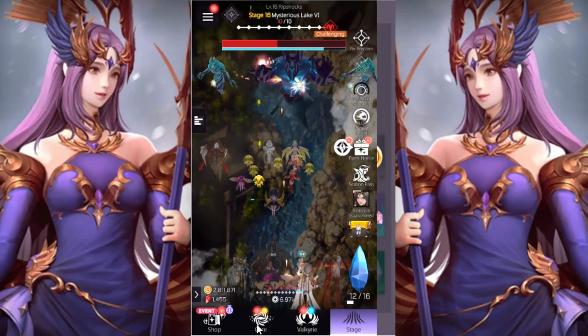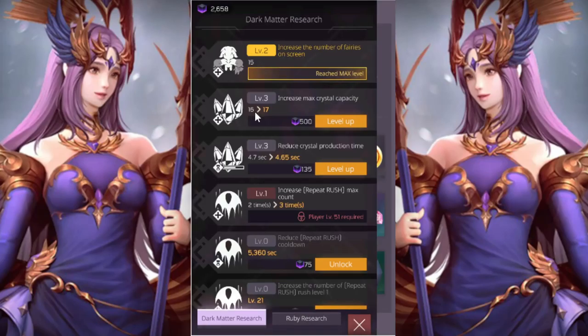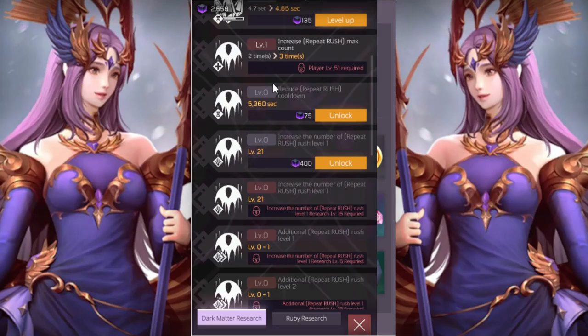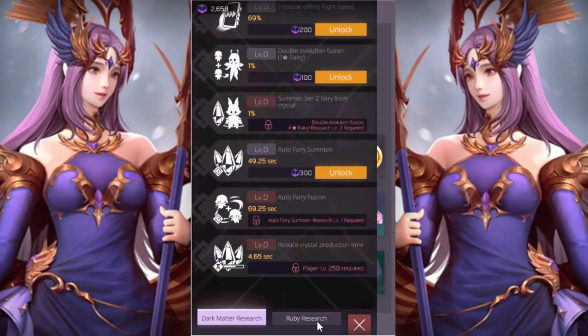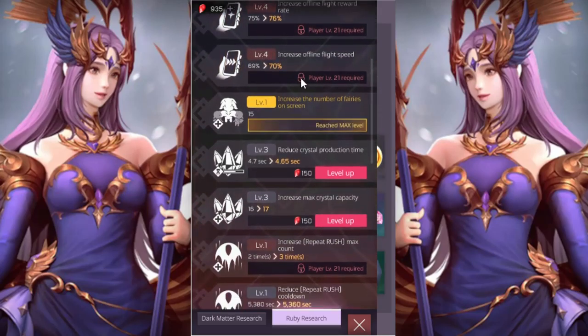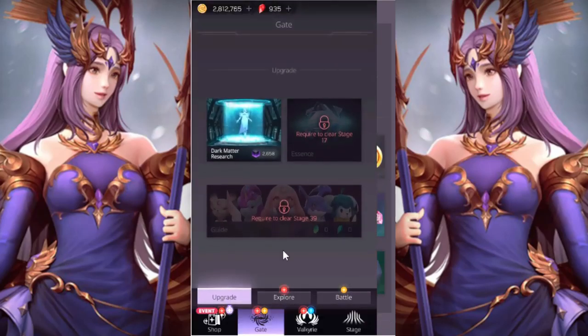Because it can get hectic, you also have a gate where you go to dark matter research. You've got different things you can do, like increase max capacity using the dark matter you get from levels, reduce production time, crystal mount, and so on. Then there are rubies — you get rubies every so often from doing things. You also have offline fight mode so your units can keep working while you're offline.